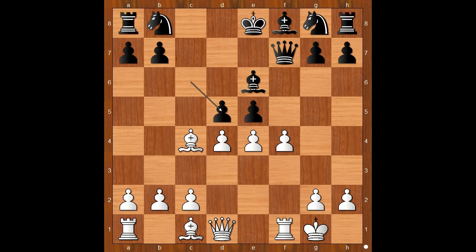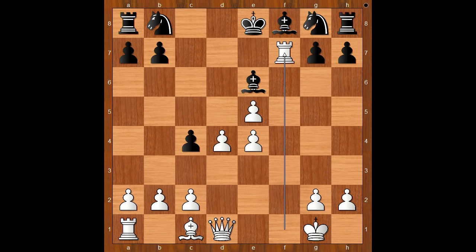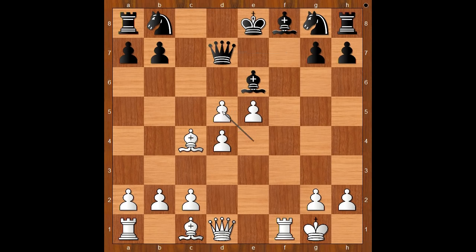c takes on d5, f takes on e5 — attacking the queen. Queen to d7. What else? Well, b takes on c4 was possible, but then rook takes queen, and this was not to Staunton's liking, so he naturally saved the queen. e takes on d5, bishop takes on d5. It is white to move, and this is the critical moment of the game.